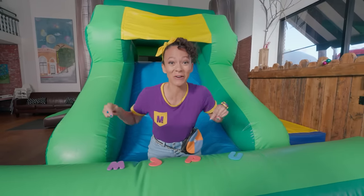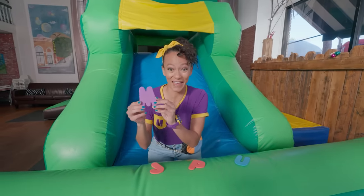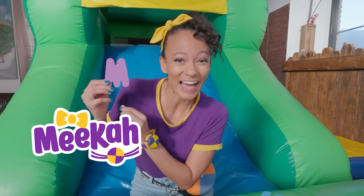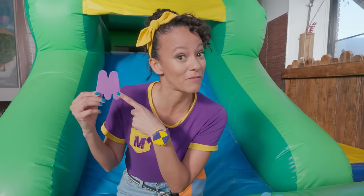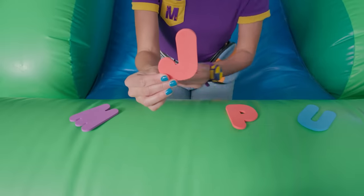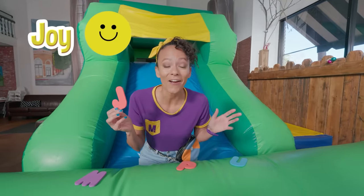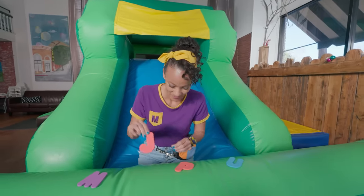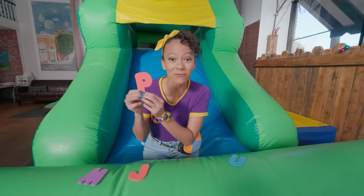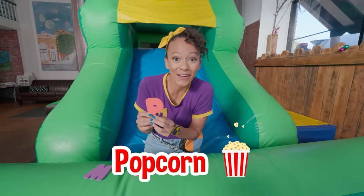And there are more letters here! Let's see — do you know what letter this is? It's the letter M for Mika! And it's one of my favorite colors, purple! And this is the letter J — J for joy, or for jelly! And here is the letter P! That's right — P for party, or for popcorn, or pumpkin!